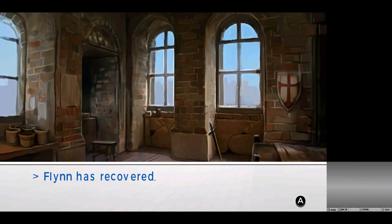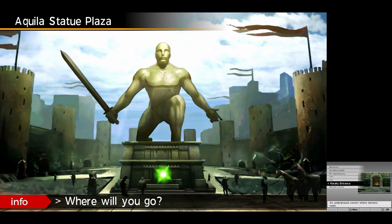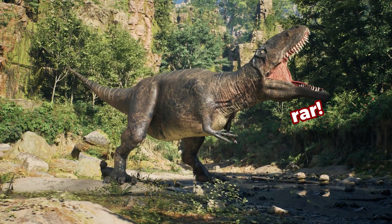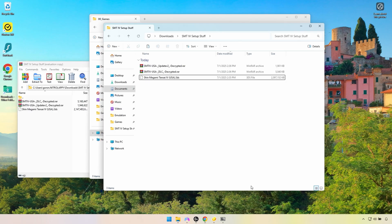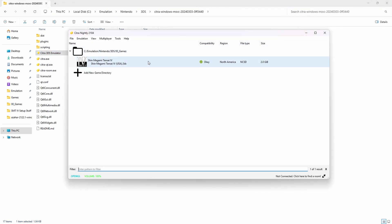Don't have the ROM yet? You can legally dump the ROM from your own 3DS, though that's a pretty technical process and not something most people have the tools for. I can't show you where to find ROMs online, but decrypted ones are the ones you'll need. Once you've downloaded the ROM, you may need to extract it from a zip or RAR file — you can open both formats using 7-Zip, available on 7zip.org. The file should end in .3DS. Drag that 3DS file into the folder you've chosen to store your games.